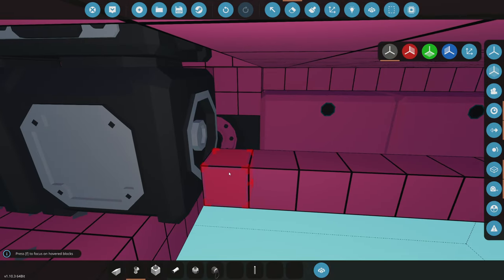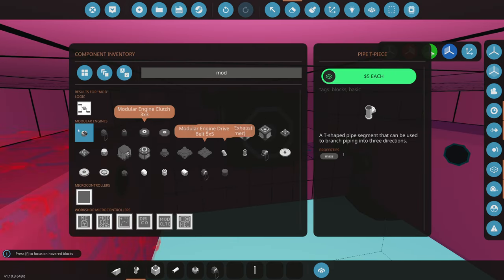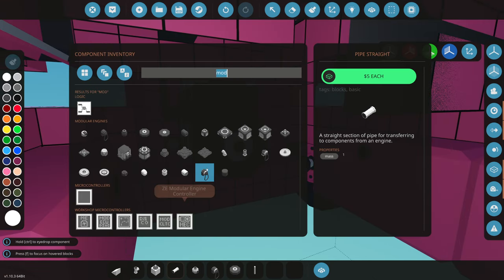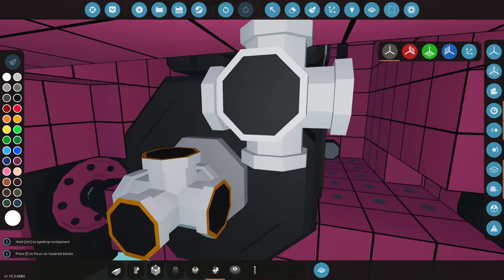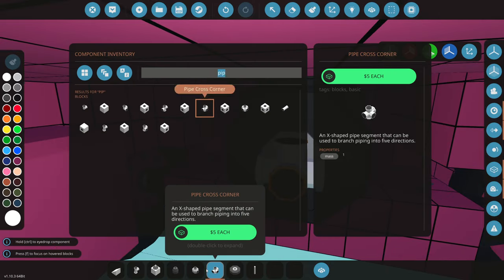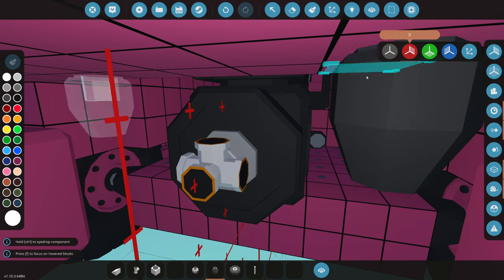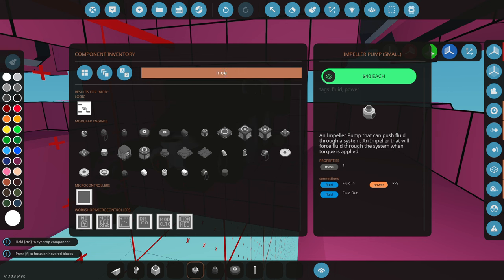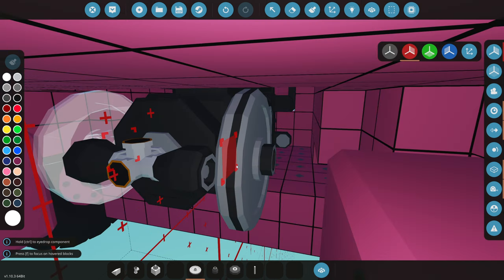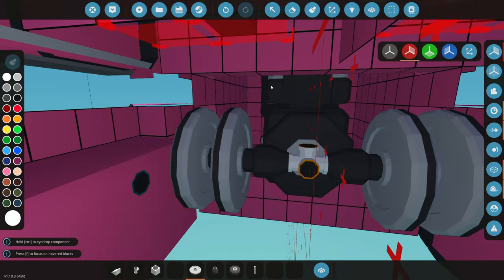We're going to delete the placeholder frame here since that was just for looks. Typing 'modular,' we'll grab a three-by-three clutch. Then for flywheels — typing 'modular' again — we grab a one-by-one clutch and some flywheels. We'll add a few flywheels here for good measure.